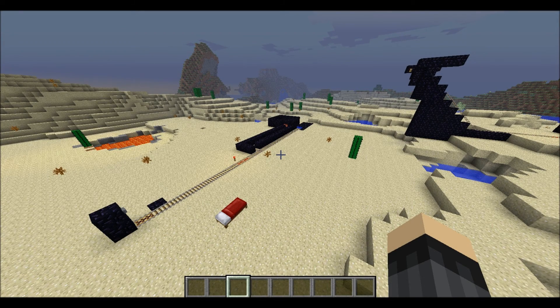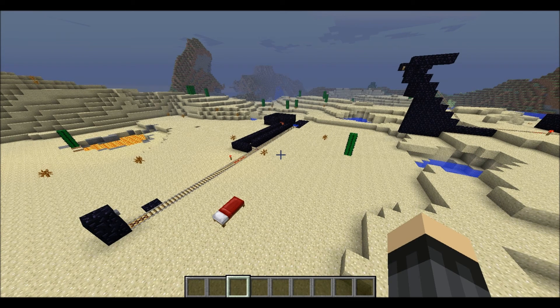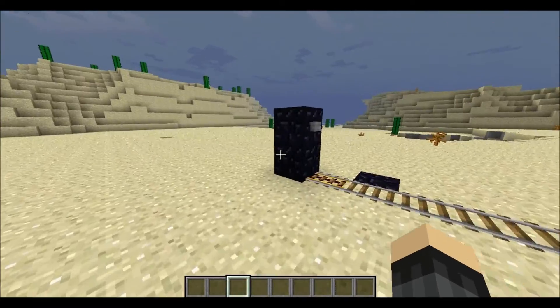You're probably wondering what you just witnessed — what is this thing? Well, it's basically a TNT launcher combined with a minecart track. It launches your minecart into the air to land on another minecart track, and then you can continue on into the distance.